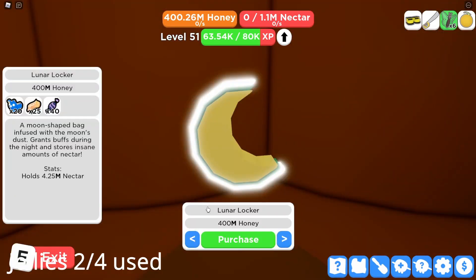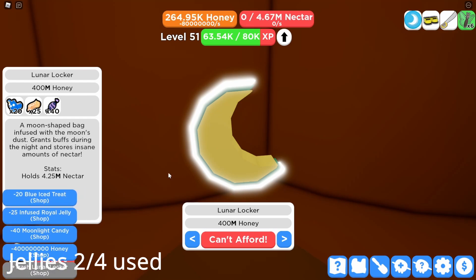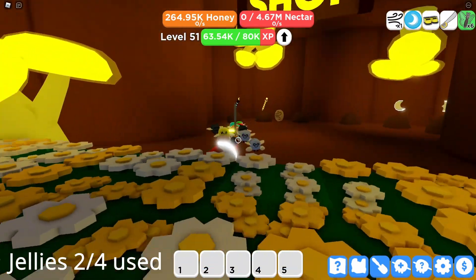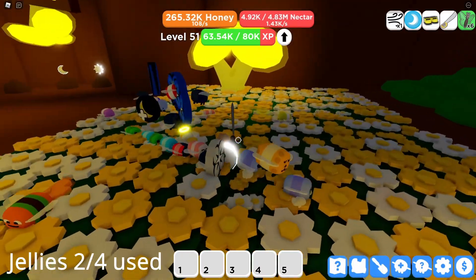Without further ado, it's time to buy the lunar locker. A moon-shaped bag infused with the moon's dust — grants buffs during the night and stores insane amounts of nectar, 4.25 million to be exact. Let's buy it. Trash grade, but I'll still take it because it's a freaking moon bag. Look at my back — it looks so cool, it's glowing and stuff.